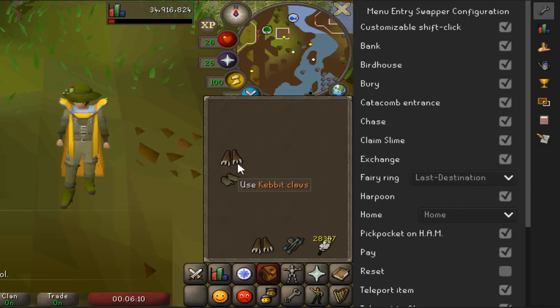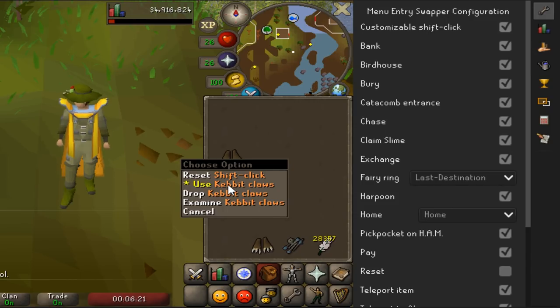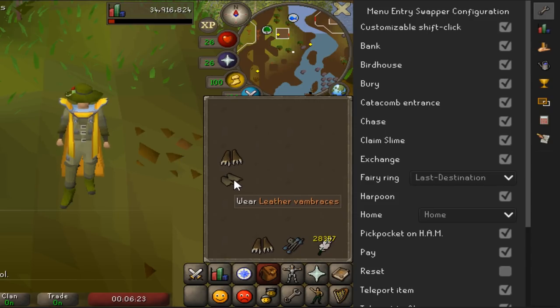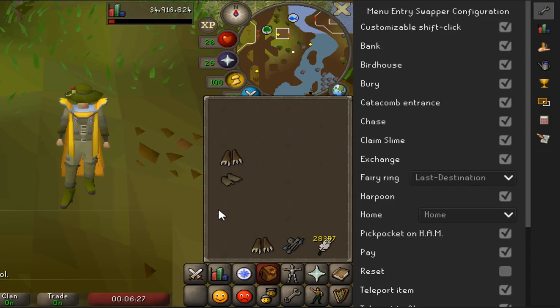Once that's turned on, go to your inventory, right-click your item, and select 'Configure Shift Click.' By default, shift-clicking will drop your kebab claws or herb — we want to change it to 'Use.' Do the same for your leather vambraces, set it to 'Use,' then right-click your inventory and hit save. Now whenever you hold shift it will go to 'Use' instead of drop.